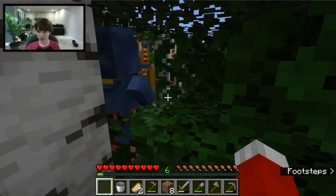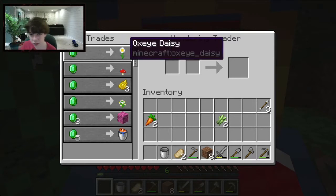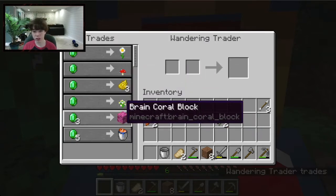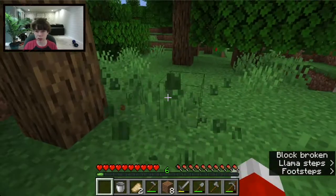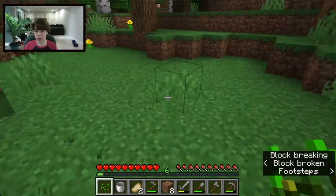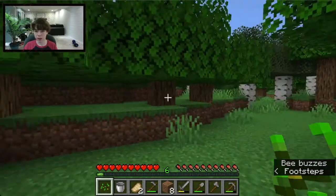There's a wandering trader! These spawn every once in a while and trade things for emeralds. Right-clicking shows their trades: an emerald for an oxeye daisy — horrible deal — red mushroom, coral (which we haven't found), and a bucket of tropical fish — not worth it. He also has llamas, which are kind of cool. They'll de-spawn after a while but his llamas won't, so I can keep those.